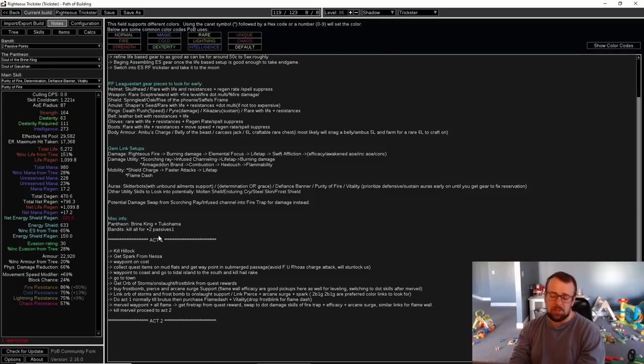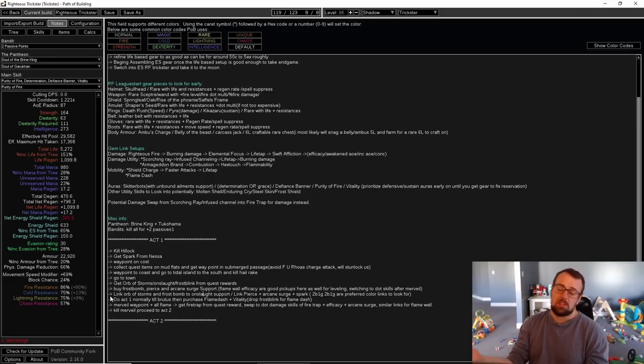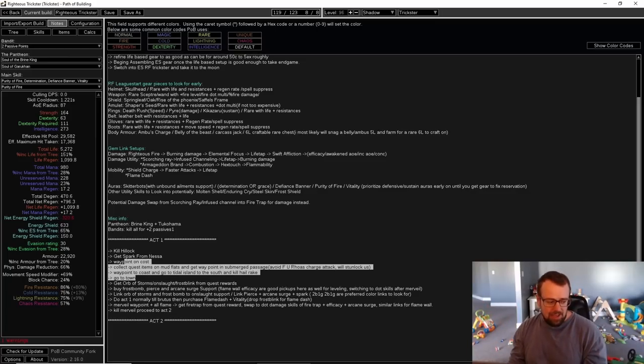I basically wrote down the steps I took in Act 1: killed Hillock, got Spark from Nessa, tried Storm Blast Mine but I just don't like it — Spark is chill. I went through the coast, collected quest items on Mud Flats, got to the Submerged Passage, then back to the coast and Tidal Island to get our Quicksilver from Hailrake. Each step tells you the process: killing Brutus, getting Vitality, when to get gem links and where, so you know not to buy something from the vendor because you'll get it as a quest reward.